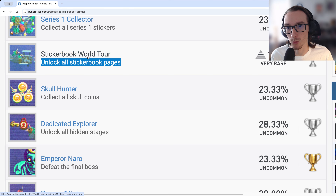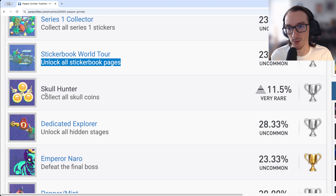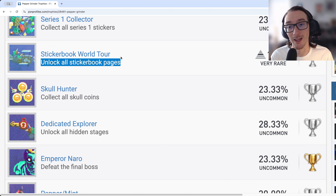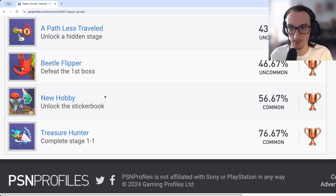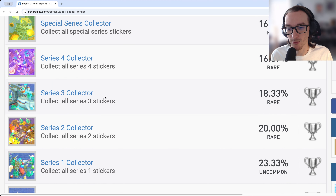For Sticker Book World Tour, just go to the merchant and buy additional sticker book pages for two or three skull coins each. You'll likely get Sticker Book World Tour before Skull Hunter since it needs fewer coins. Now let's talk about the time trial based trophies, since we've covered all the campaign trophies.